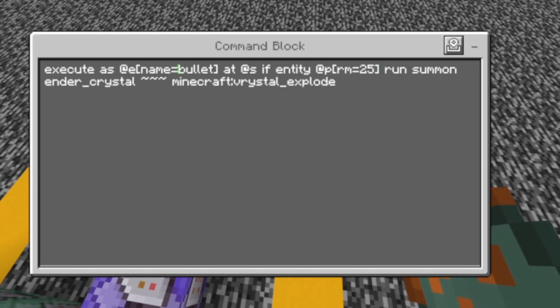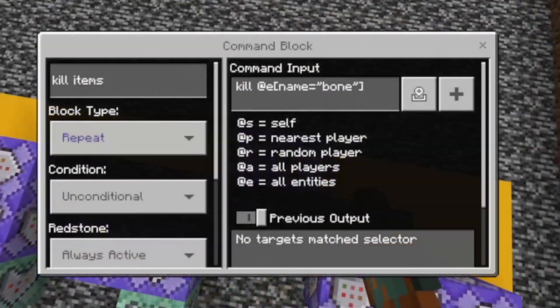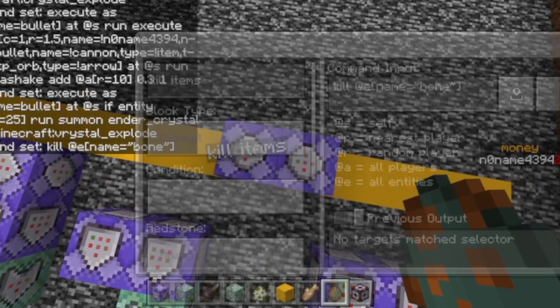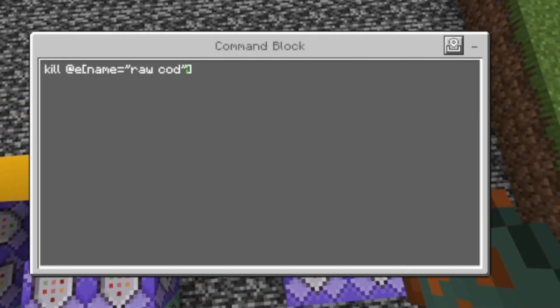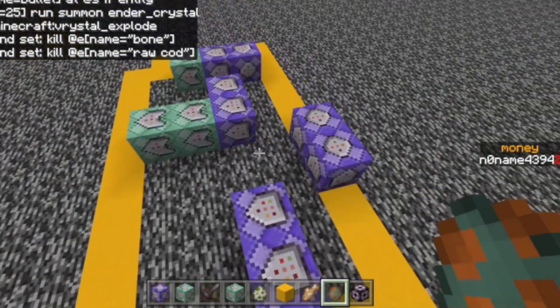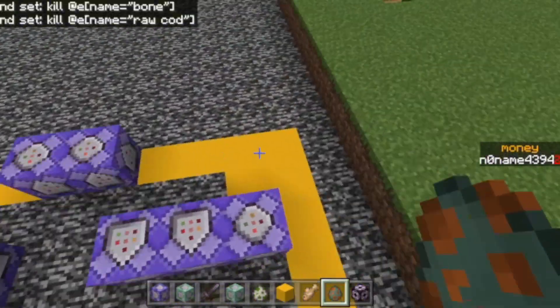And then we just need to kill the fish if the fish is too far away from us or from the cannon. Let's just execute as at e, name equals bullet, add at s, if entity at p, rm equals 25, run summon and all of those stuff. Kill at e, name equals bone, and kill at e, name equals rockhot. The quotation marks are important, by the way. That's just to kill the items so they don't lie around everywhere and it's like infinite cannons.